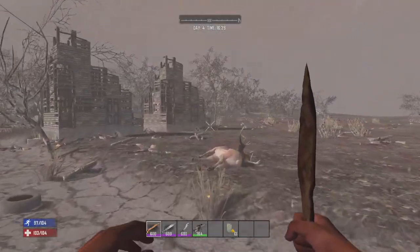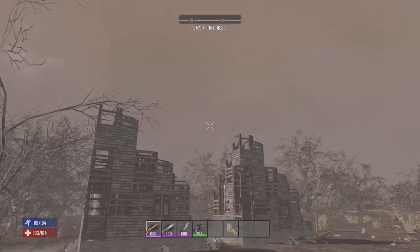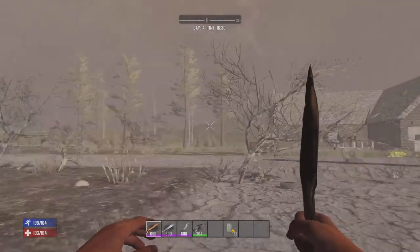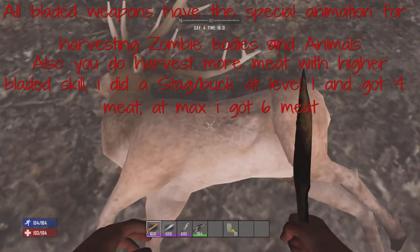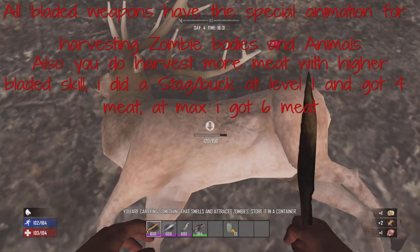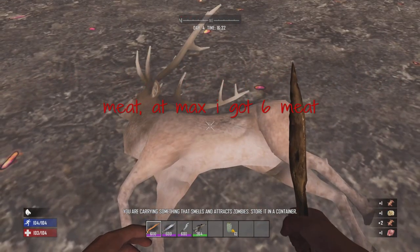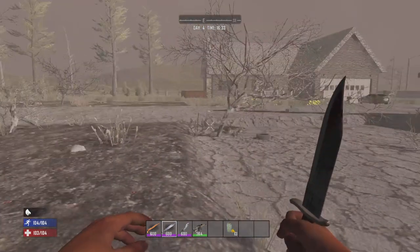With the bone shiv — with all the melee weapons — you get your regular swing animation. One thing to know versus blunt weapons is that the blade weapons are a lot shorter range in terms of hit range. But then you can also do a slashing animation for your gathering, doing 30 damage with the swipe.